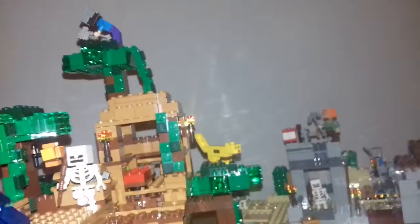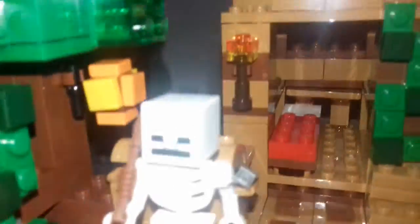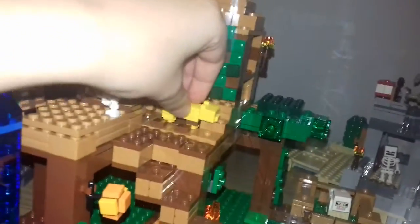It comes with a skeleton, Alex with a diamond pickaxe and iron leggings, a creeper, an ocelot, and Steve. We're just gonna grab our ocelot — he's coming as Steve, when suddenly...